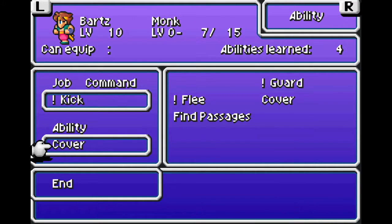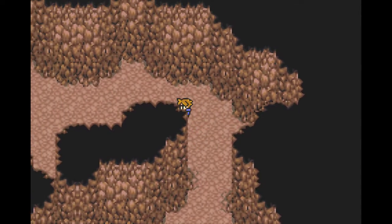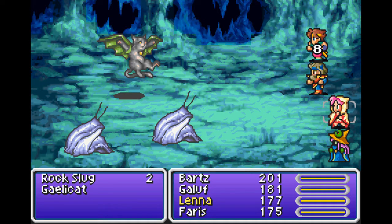I gave him Cover, but I'd rather have him be able to see passages most of the time. Just in case there was something — now I don't have to go pushing against all the walls. If I don't see those white slash lines, then there's just nothing to waste your time on, basically.